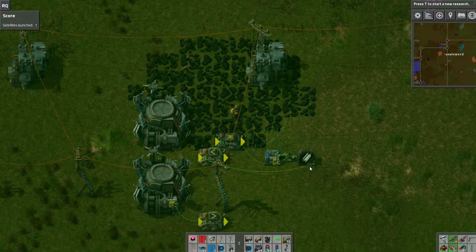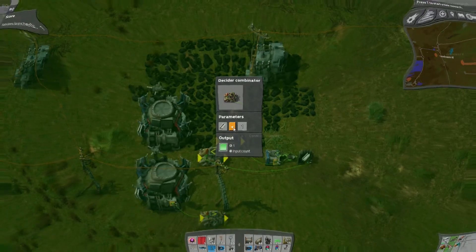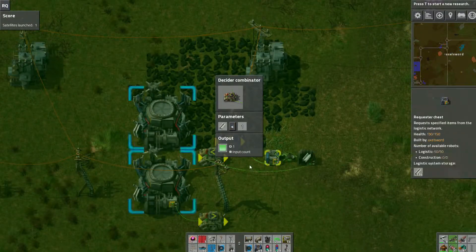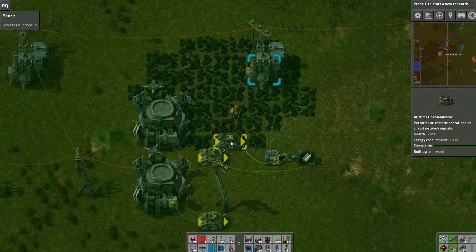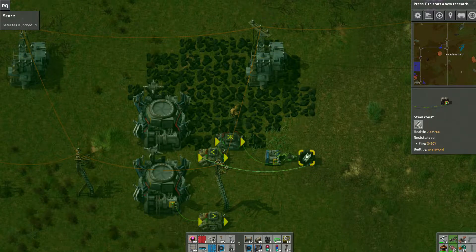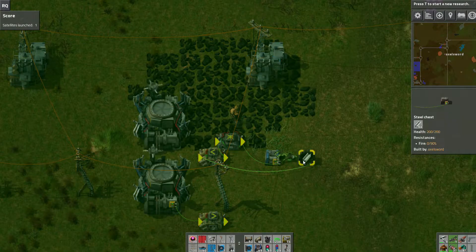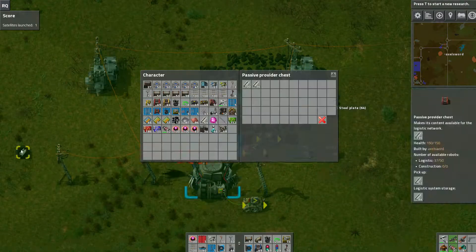I have it wired to a decider that checks when this chest doesn't have steel, so it sends a request signal and I multiply that signal by whatever number I need. I want 50 steel to be requested into this chest in the network.